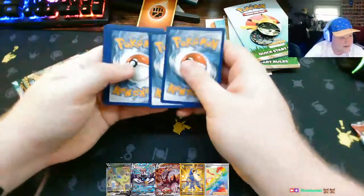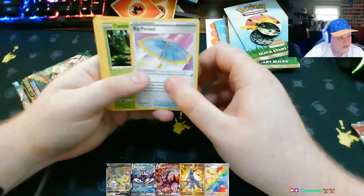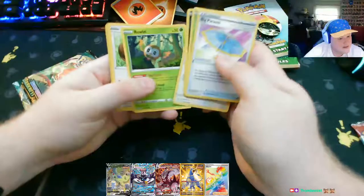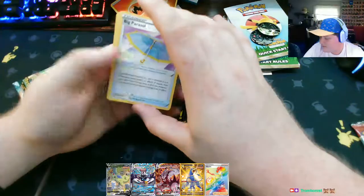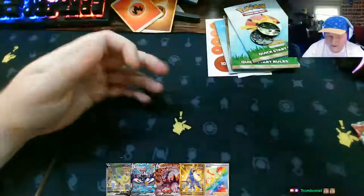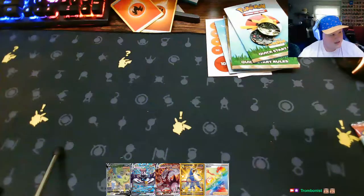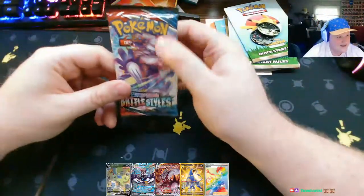This is a Darkness Ablaze pack. I already know what this one's not going to be as good because I looked at the code card back. Fire energy - I've never seen that card before. Larvesta - it's cool looking. Reverse holo! We got a holo - holo Dracovish, not bad. That was Darkness Ablaze. I don't think any of those go in my binder. This is a promo so it can just get stacked there.